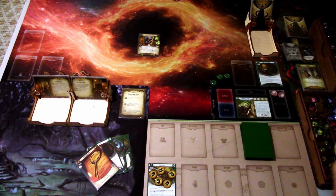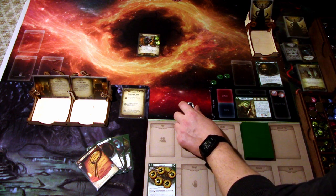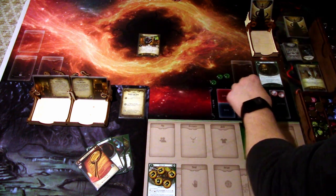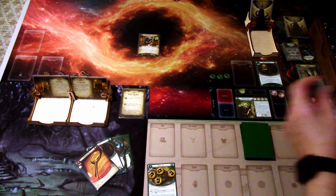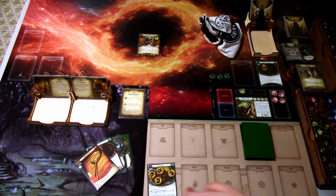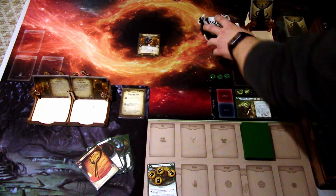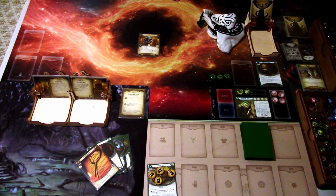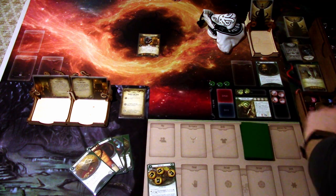We investigate using the Thief's Kit, which has six supplies on it, so I'm immediately using one. We investigate five versus two. It is a tablet - minus one. If there is a concealed minicard at your location, reveal another chaos token - there isn't. We grab one clue. Last action, we'll investigate again. Elder Sign - we gain two resources because we succeeded in investigating. That is our first turn. We go to upkeep, draw Lucky Cigarette Case, and gain a resource.